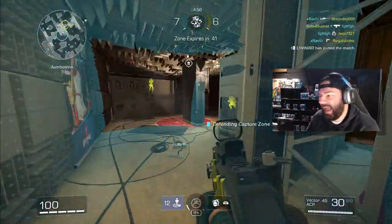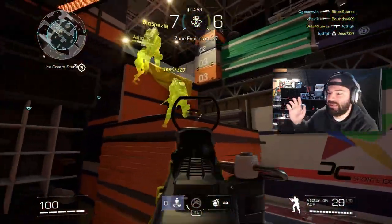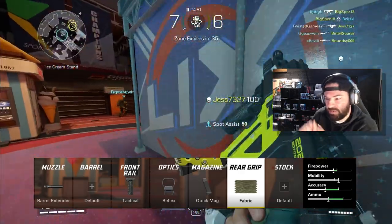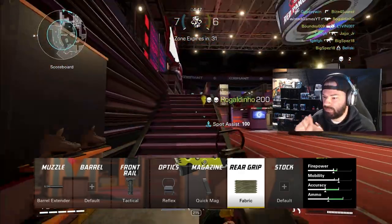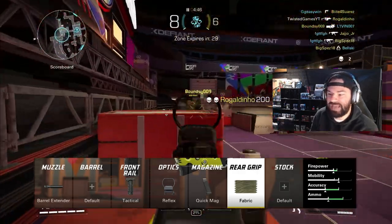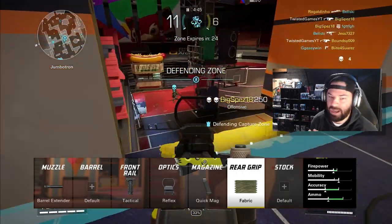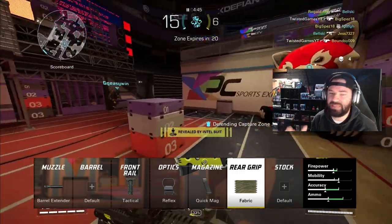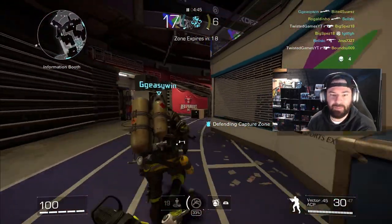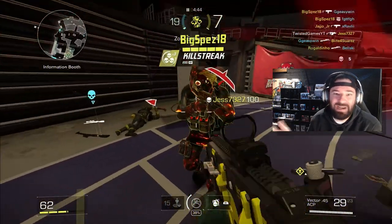But we dropped a bomb today — 89 kills with the Vector. This is the loadout that I was using. It's the barrel extender, just because the one place that the Vector lacks is that bit of extra range. So we've got the barrel extender on there, the tactical front rail, as well as the reflex optic, because the iron sights on this weapon are doo-doo. We've got the quick mag so we can reload as fast as possible and the fabric grip.